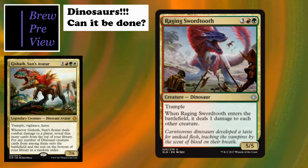First up in the good tier is Raging Swordtooth - five-cost 5/5 with trample, and an interesting ETB effect where it deals one damage to each other creature. Really cool for destroying Avenger of Zendikar tokens, and also good for triggering enrage - though enrage really feels like a sub-sub-theme right now. I'm sure by the time we get to Rivals of Ixalan we'll have enough support, but for now it feels minor. Still a definite include.